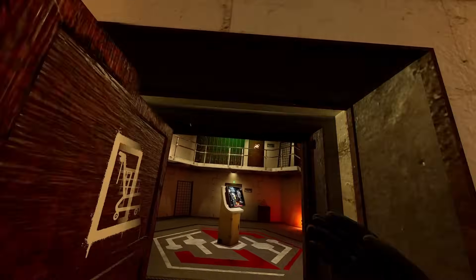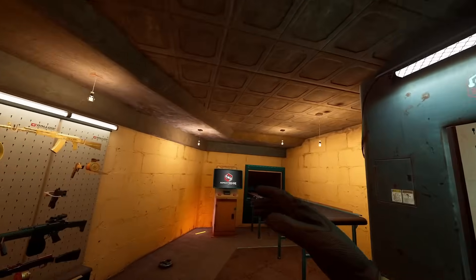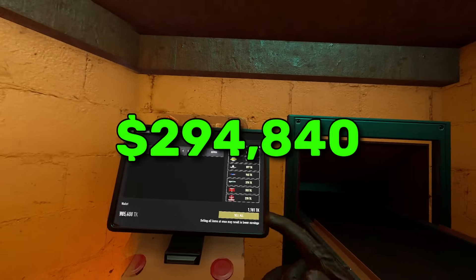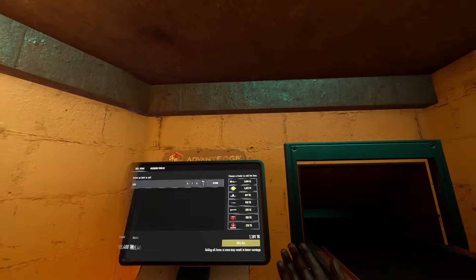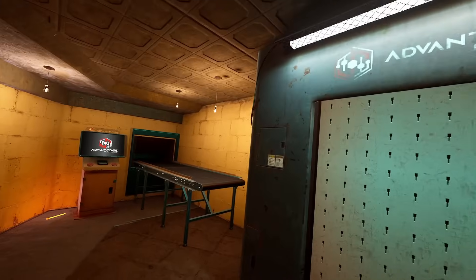Now let's say you're at where I'm at currently — I have a level 3 nursery but still the level 2 med block. So I'm making 39 products per 72 hours but can only craft 4 meds from each. That is still going to yield a total of 294,840 Karunas, which is a lot of money. You can do a lot with that. Every 72 hours is pretty nuts — I only have a little short of a million right now, and that would easily get me there.